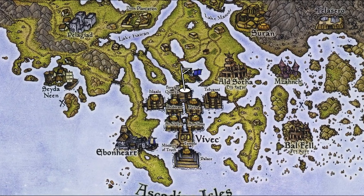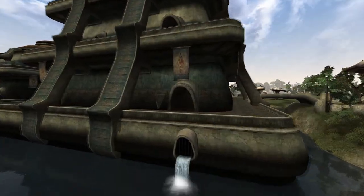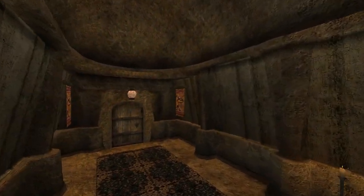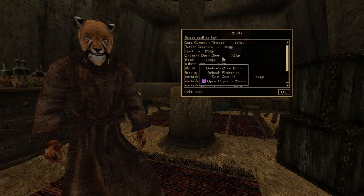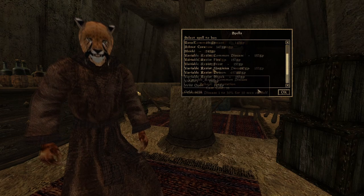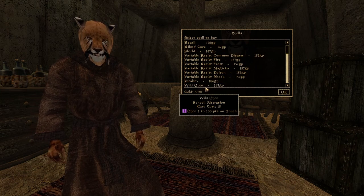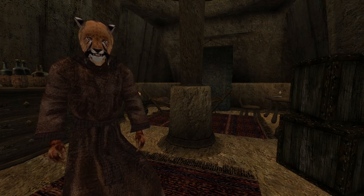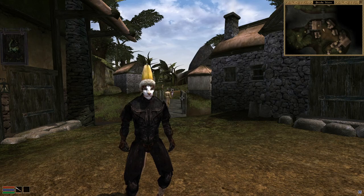The first method is very simple. We're going to Vivec to meet a seldom visited character, Jarasha, in his healing shop down in the Foreign Quarter Canal Works. He sells some interesting spells, like the staple Ondusi's Open Door, opening up to 50 points on touch, and Strong Open, which is the same as Ondusi's, as well as Wild Open, casting open between 1 and 100 points on touch. The last two are unique to this vendor, and all cost 15 magicka to cast. Simple enough for those with the skill to cast, if a bit unreliable at higher lock levels.